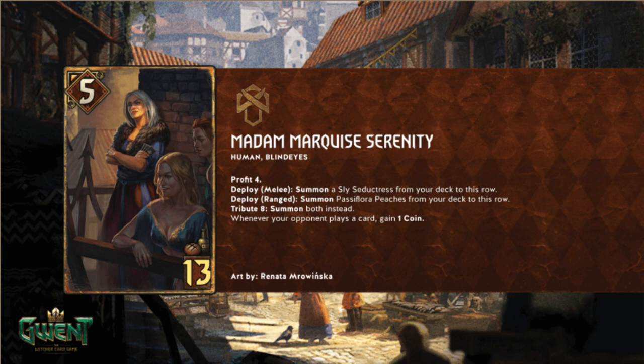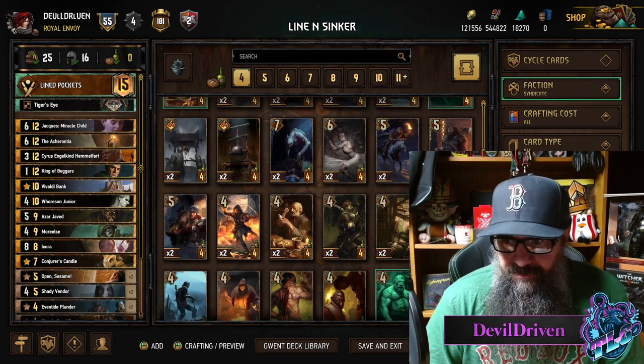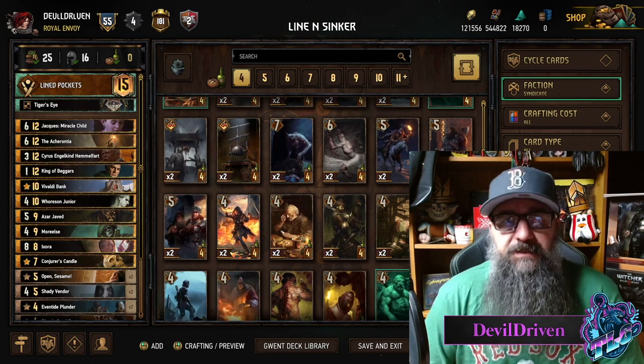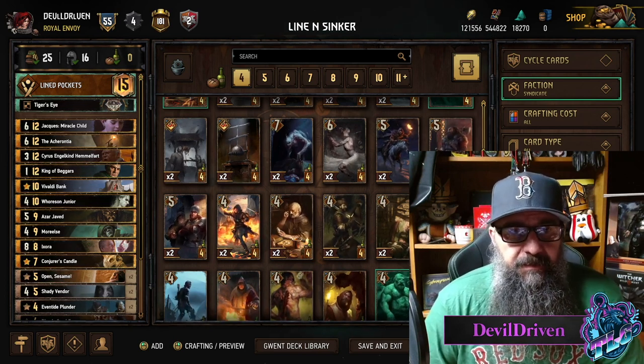You have to Tribute 8 to summon both - that seems worth it right? You're thinning your deck like crazy, you're getting two engines on. It's like how the flank thing works for Nilfgaard - you get down the flank girl and the flank boat, but you have a body instead and they're both engines. She's a coin engine. The thinning's got to be huge.